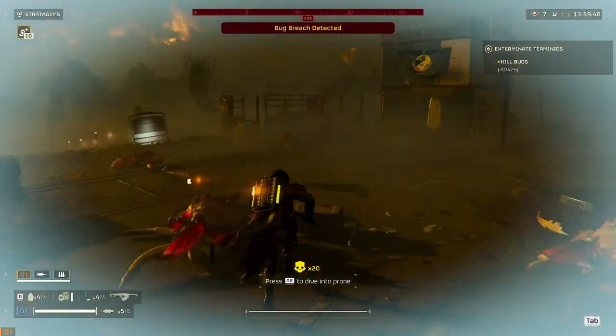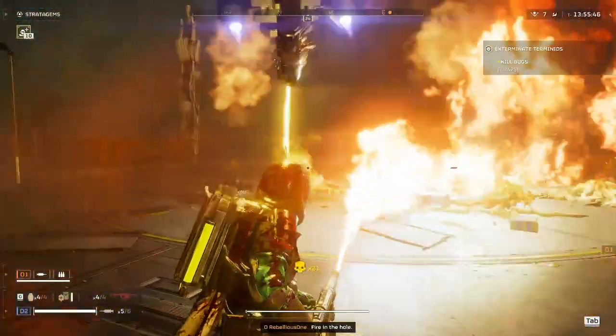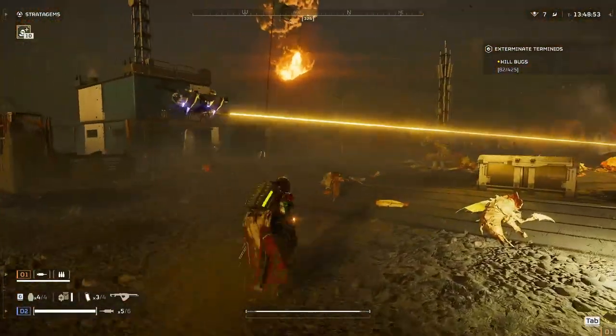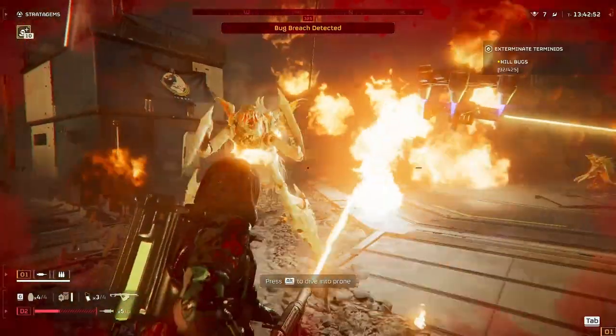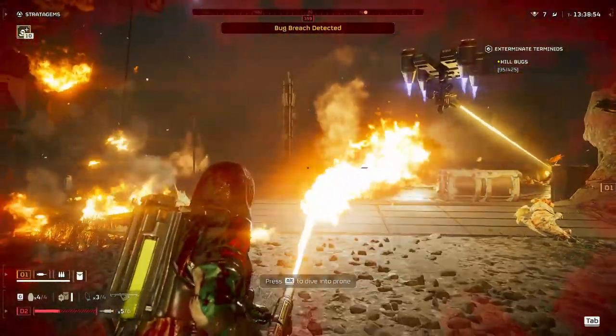It makes hunters feel like you're shooting clay pigeons at your local trap shooting club. Paired up with the guard dog rover, the eagle strike, and the orbital laser, you can take on the terminids with ease. If we go to the other end of the galaxy and take on the automatons, the Punisher absolutely bullies them. Unlike the Breaker, the Punisher has huge stun capabilities, stopping enemies in their tracks and pushing them back to give you a little bit of breathing room.